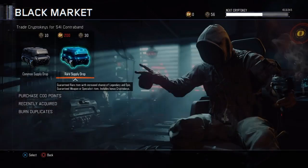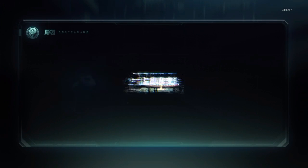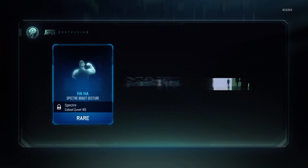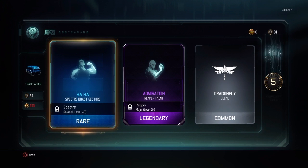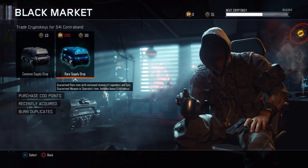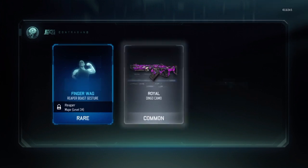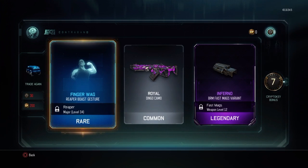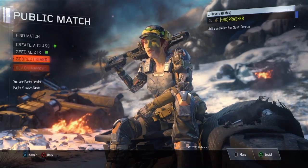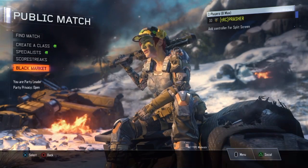We've got 56 more CryptoKeys, so we should be able to open two more of these. We've got the Haha Spectre Bow Gesture, the Android Reaper Taunt, and the Dragonfly Decal. We've just enough to do one more final Spy Drop - we've got the Finger Wag Reaper Bow Gesture, the Royal Dingo Camo, and the Inferno PRM Fast Mag Variant. Thanks for watching this episode of Spy Drop Sunday - I hope you enjoyed it and I'll see you in the next one, peace out!